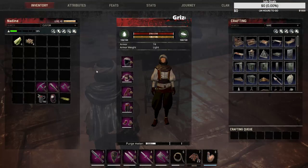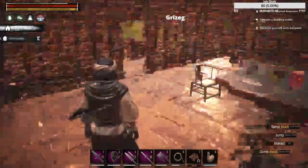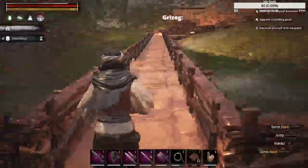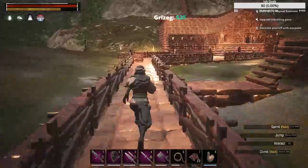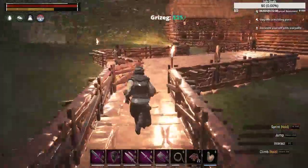I've got my sandstorm mask in my inventory just in case I need it. I have four dancers in there - that's the great hall, that's where you get together, hang out, do whatever.